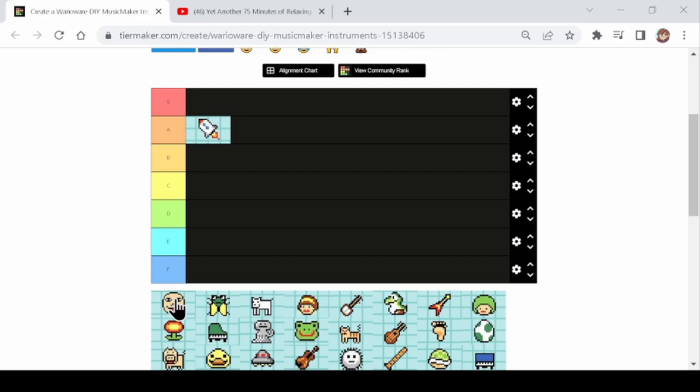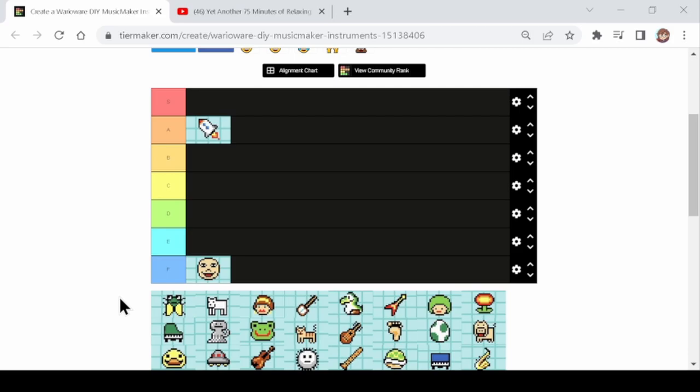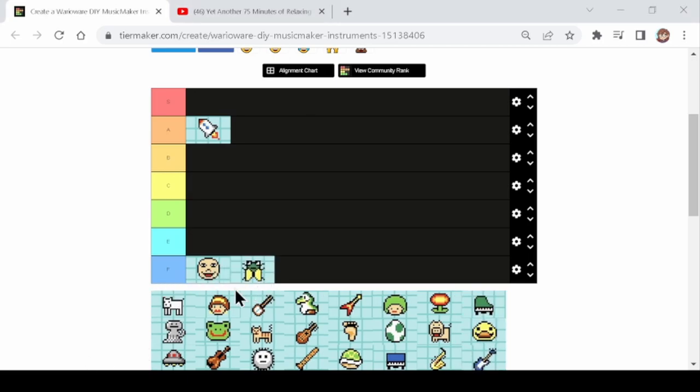Next up is the baby face — people are gonna murder me for this — I'm gonna put the baby face in F tier. I just don't have a purpose for it. It's funny but it sounds weird and I just can't make it work in songs. Next we've got the bugs, also F tier but lower than baby face, because at least with baby face I can use it for something funny. With the bugs I can't do that. Like, what do I do with the bugs?